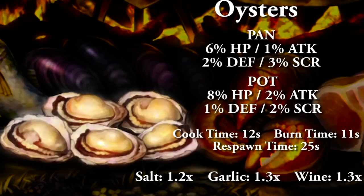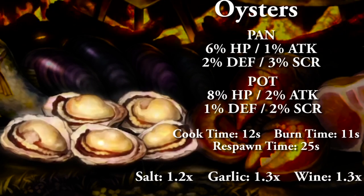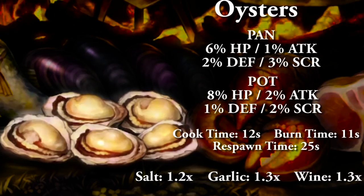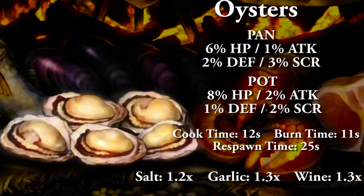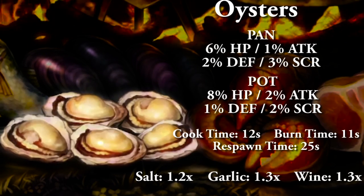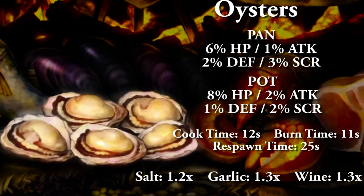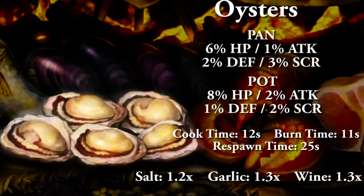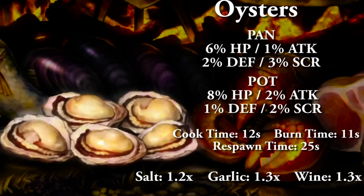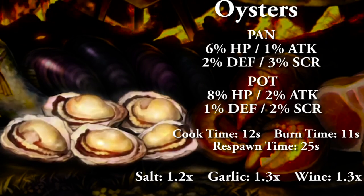The oysters in a pan gives 6% HP, 1% attack, 2% defense, and 2% to score. Full cooking time is 12 seconds, burn time 11 seconds, and food respawn time is 25 seconds. With the spices: salt is 1.2x, while garlic and wine are both 1.3x boost to your food's overall stats, capping out at 1.8.